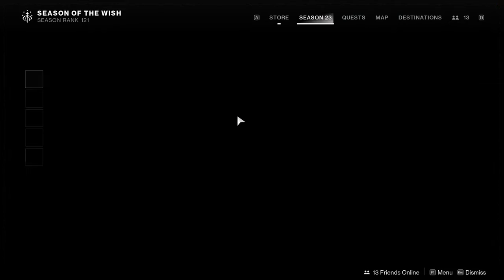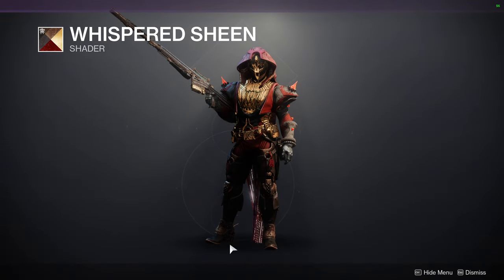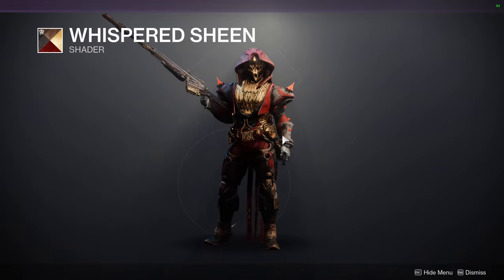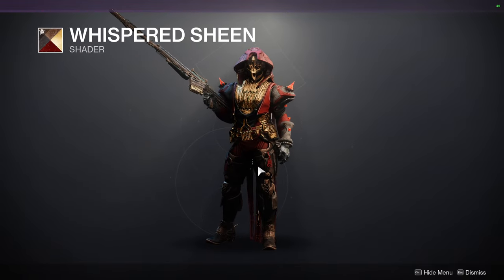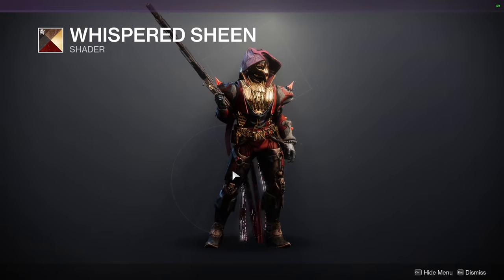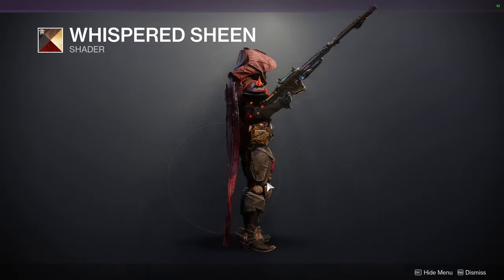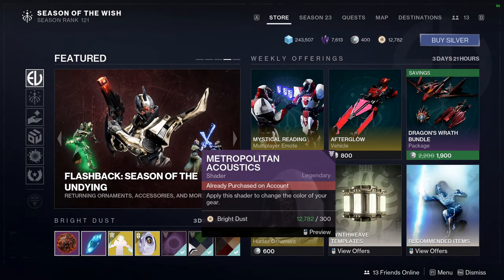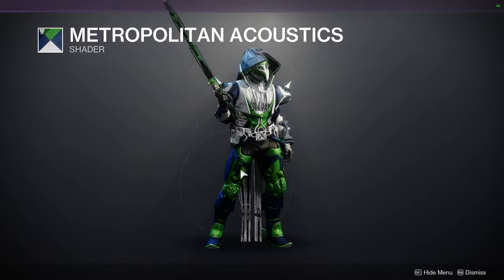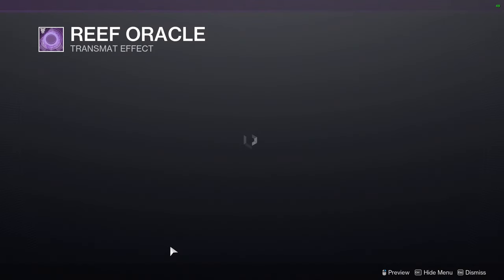Let's see what Eververse is selling. So we have Whispered Sheen — I've made a video on this shader, it's definitely a dope shader. I'll have the video linked with a time card. Definitely a super dope shader if you want a wooden look, because not only will plate armor have that wooden texture but the off-coloring will have wooden texture as well — it's just a lighter hue. We have Metropolitan Acoustics, which is super reminiscent of a Buzz Lightyear look, so if you want to go for a Buzz Lightyear look, this is the shader for you. We also have Reef Oracle.